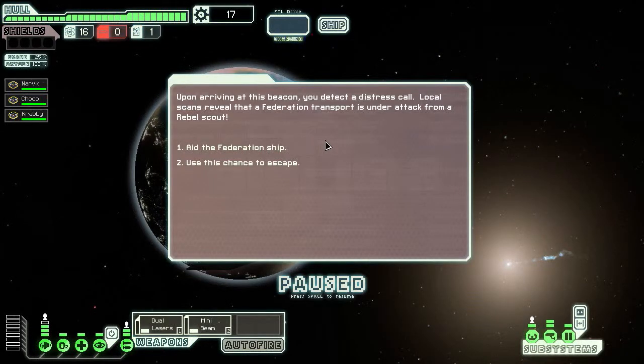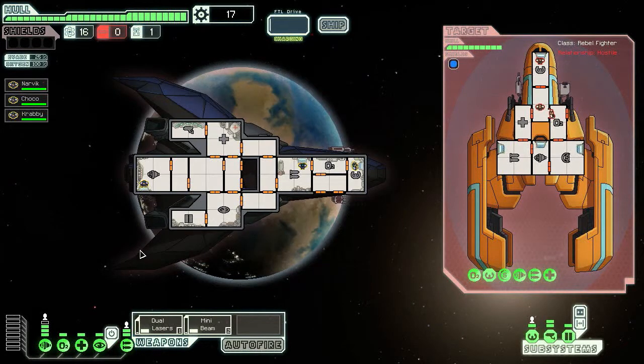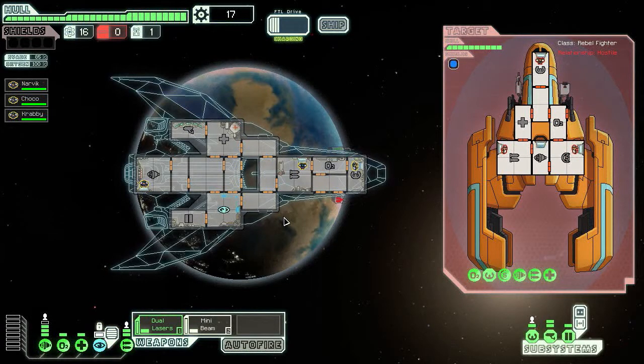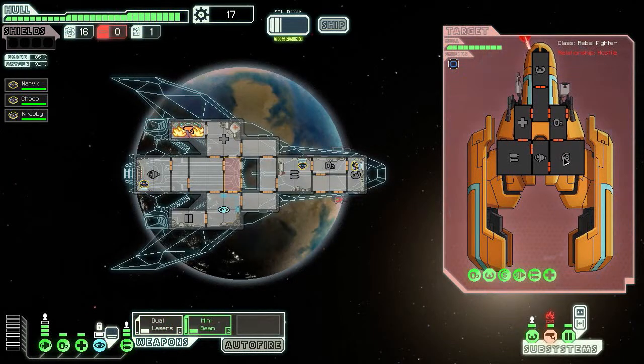Upon arriving at this beacon, you detect a distress call. Local scans reveal that a Federation transport is under attack from a rebel scout. We'll try it — let's go for it. We'll wait until the weapons have charged and dodge. They hit! That's the oxygen — we'll just vent that.